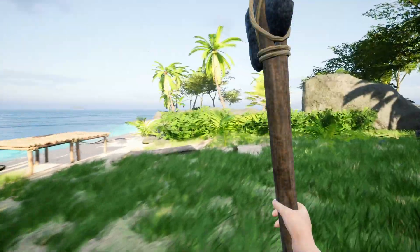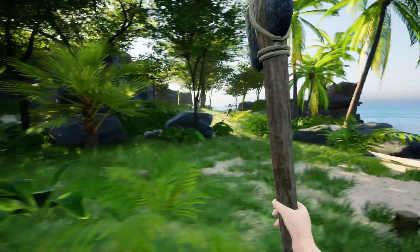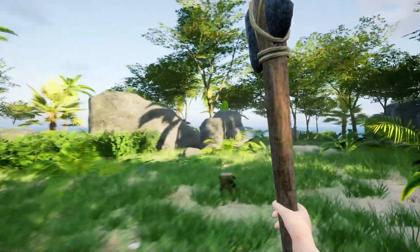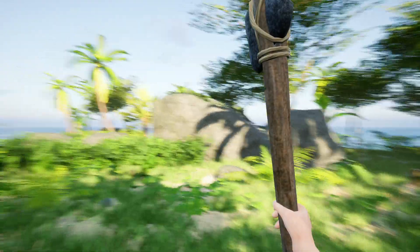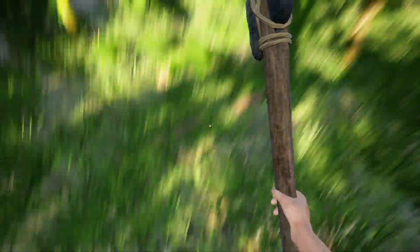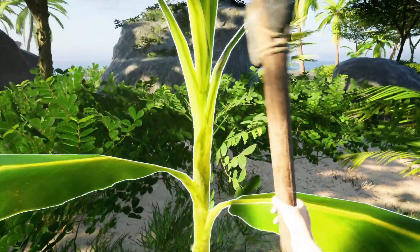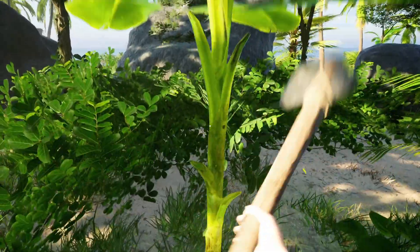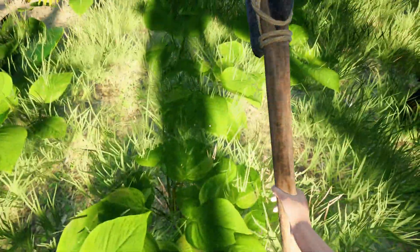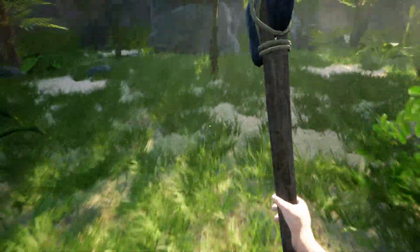It looks like it might be getting dark. Is there any more bananas around? I can't see any over that way - not so much the banana, there's a couple of coconuts up there. Not so much the bananas, more the leaves. The banana there - this one here would do, let's take that. Goes straight into the stackable space - nice. One, two, three, four, five, six - that's it, six you get off of that.